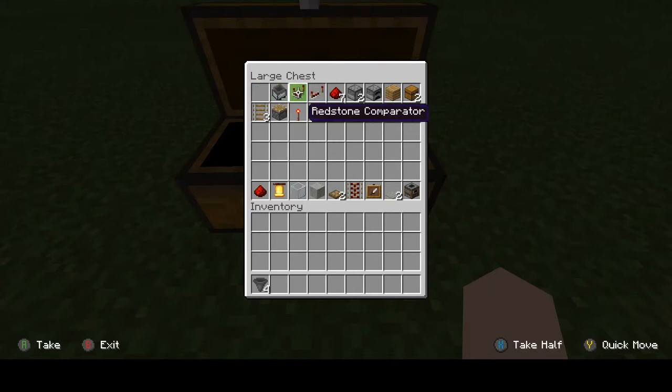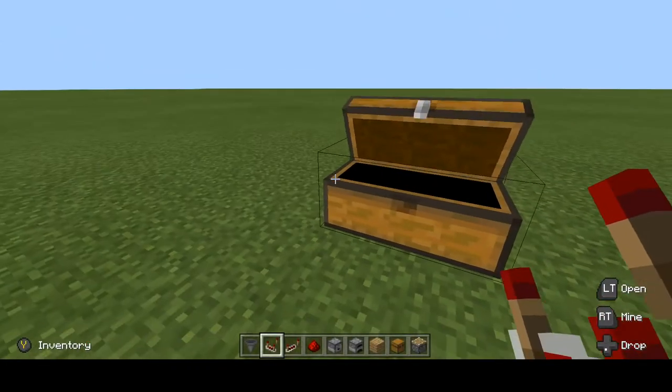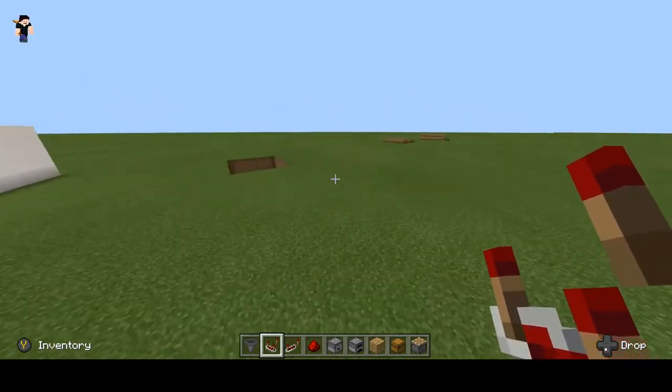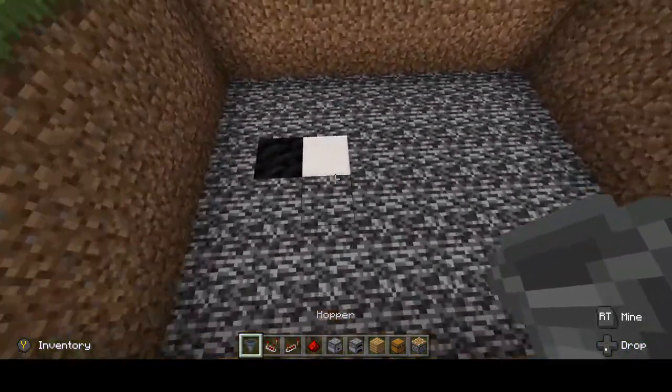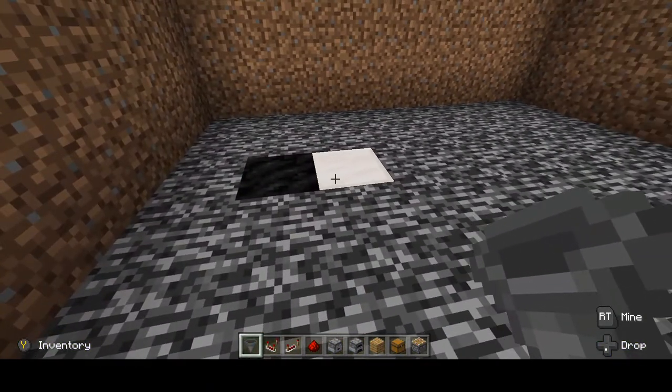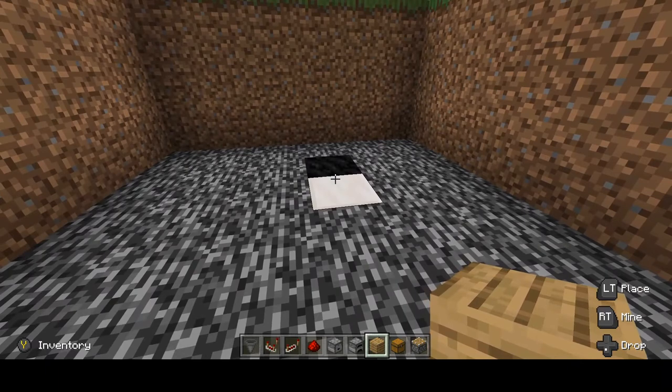This is a really easy build — incredibly easy. For your hoppers, you're going to place a hopper here. By the way, this wood plank is a block of choice — you can use any type. I suggest a stack because we're going to be using it a lot, but it's your choice.